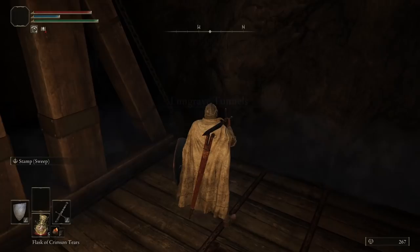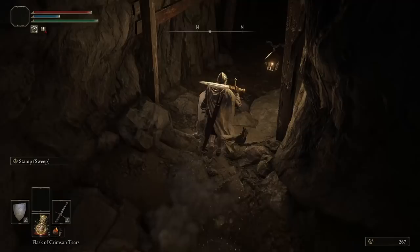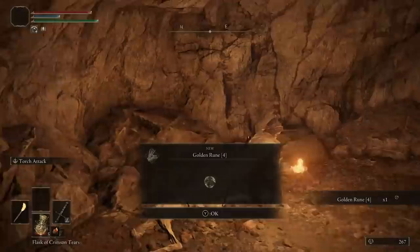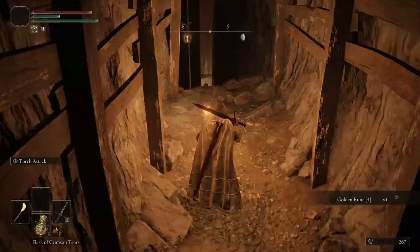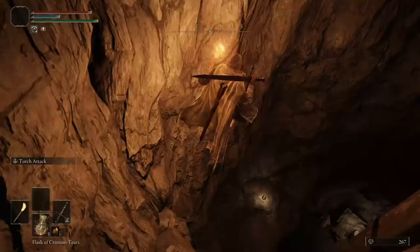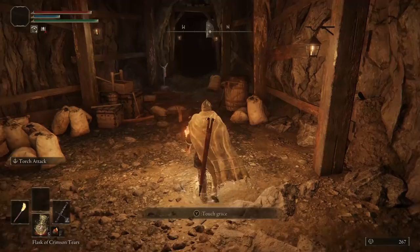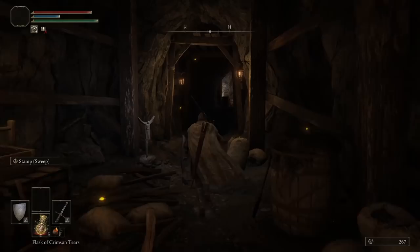Here we have the Limgrave Tunnels. This is the one I would recommend getting as early as you can, and as soon as you have a weapon you like, go here — because you get so many Smithing Stones, and those will be super handy. On the elevator we jump down halfway through, because there's almost always with elevators a halfway jump-off point where you can get some extra goodies — that was a Golden Rune 4, so that's a pretty nice thing. We get the checkpoint. What I should say about this area is that if you get here too early it can be quite tough.